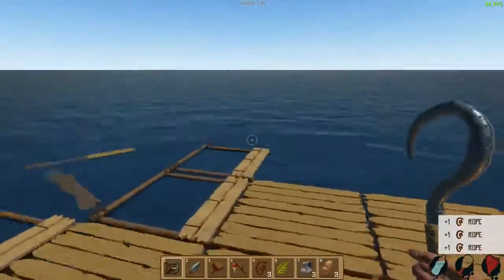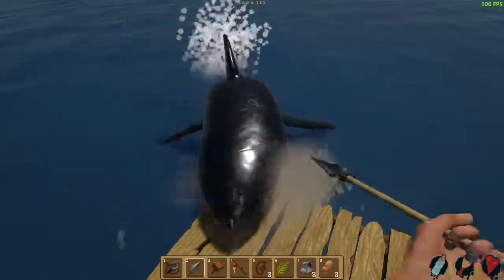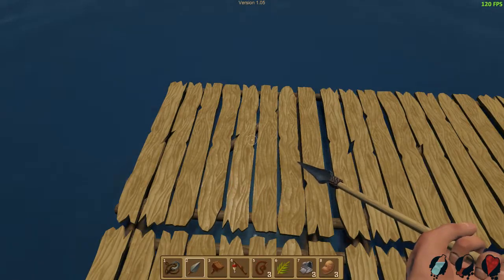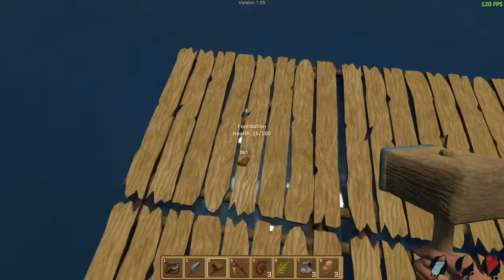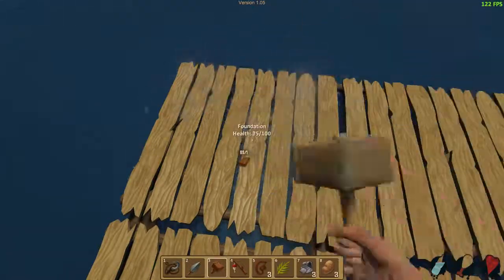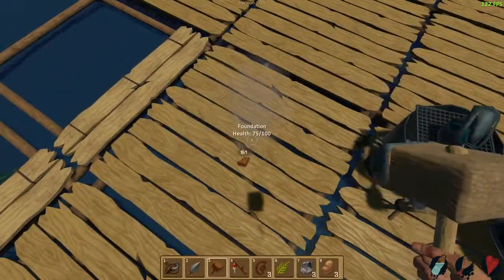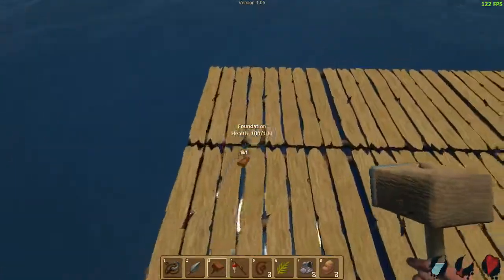There's that damn shark. Get off my raft. Another thing to be concerned with is the shark is attacking and doing damage. So we're going to switch to our hammer and right there — there's the repair. You can see the health of that foundation: it's 15 out of 100, so we've got to fix that. There, that's better. I'll check the others while I'm at it. Oh, this one's down to 15 too. He couldn't get to that unless he broke through other parts, but we might as well keep the raft in good repair all the way around.